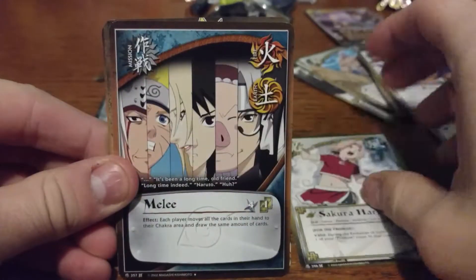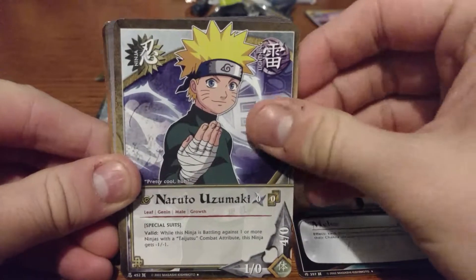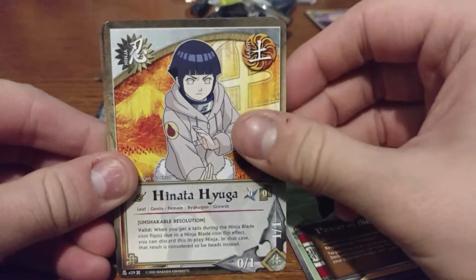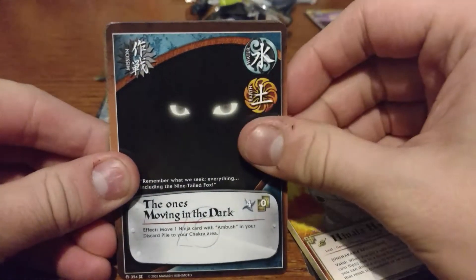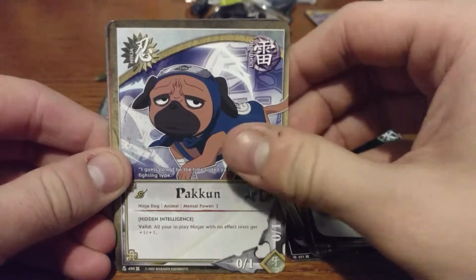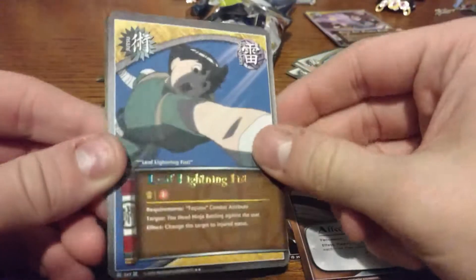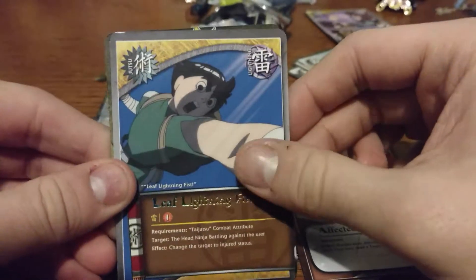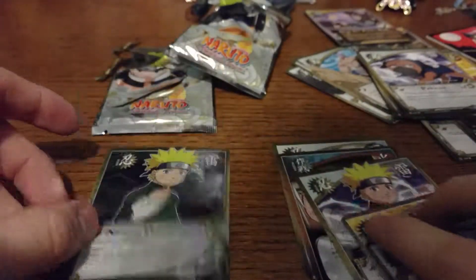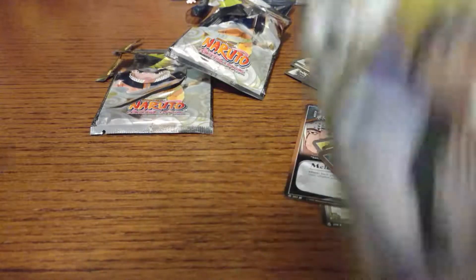Sakura Haruno, Melee, Naruto Uzumaki, Power of the Byakugan, Hinata Hyuga, The Ones Moving in the Dark — it really frustrates me that 'Ones' is not capitalized there. Pakun, Pakun again, Affected Body. Rare is Leaf Lightning Fist, and the holo is a standard Holo Hero — Naruto Uzumaki, same card but it's the holo foil version.